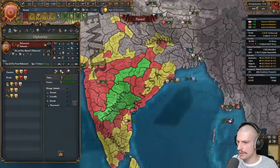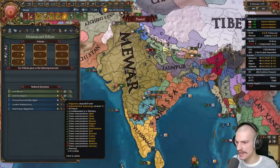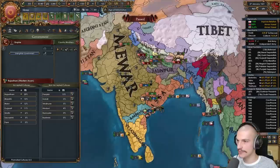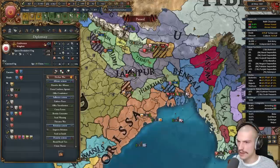Ming's only ally is Guge — I really want this province. Colonialism has spawned; the cheapest province to dev is Bilsa. I have so many mil points. Declaring on Bahmani again — everything over there is a province of interest. Orissa will help out. There's colonialism — we're too big to embrace it right away; need to wait for it to spread. Don't forget we're still on track to form these nations. Admin tech 10 is coming up but we still need Varanasi and Kannauj for Rajputana.